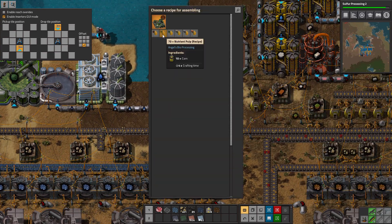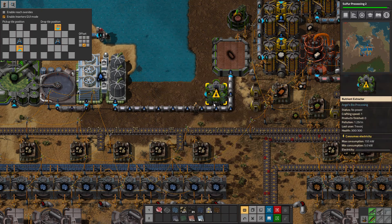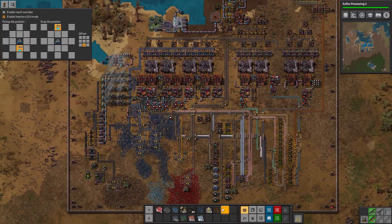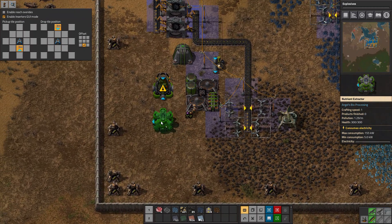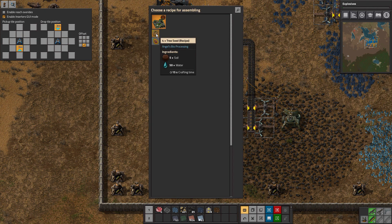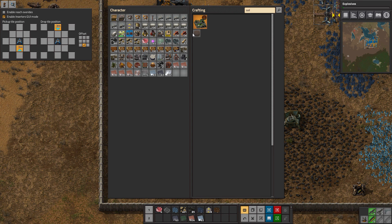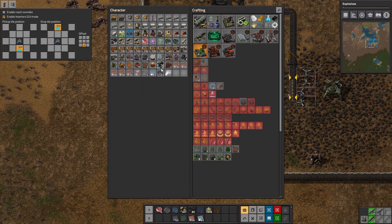If we give you corn, you just give nutrient pulp. I'm going to go ahead and do this somewhere down here so we have more space to see what's going on. We'll take the corn. You need power. We make soil from compost and mud. I need a storage tank — I'll just get a big one.